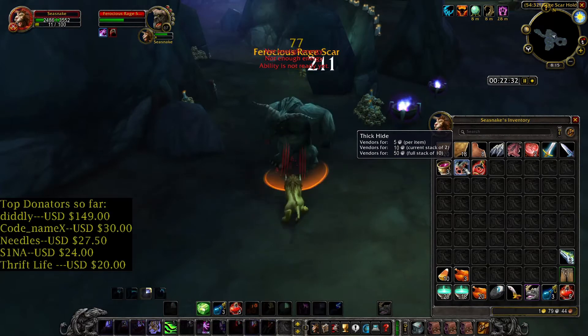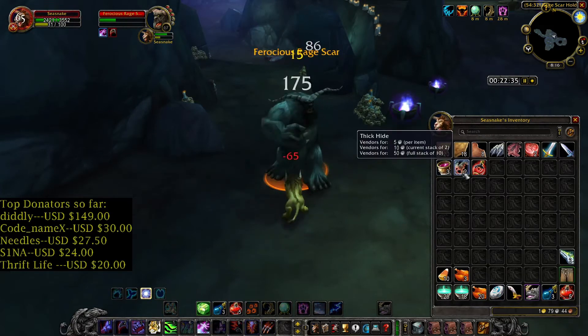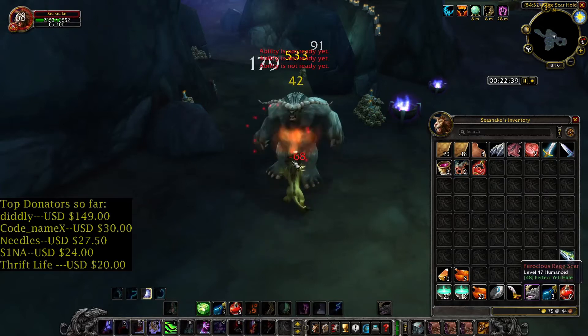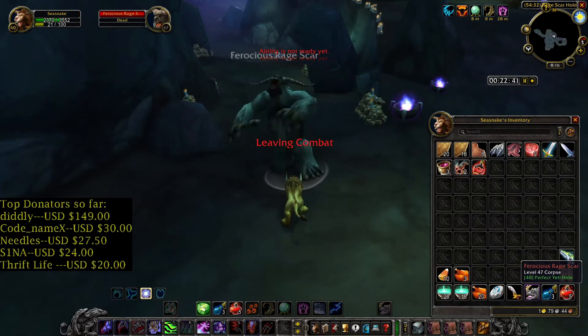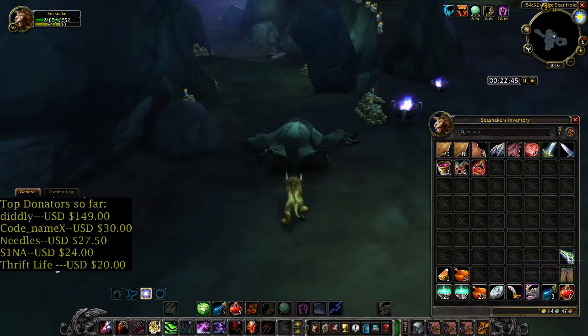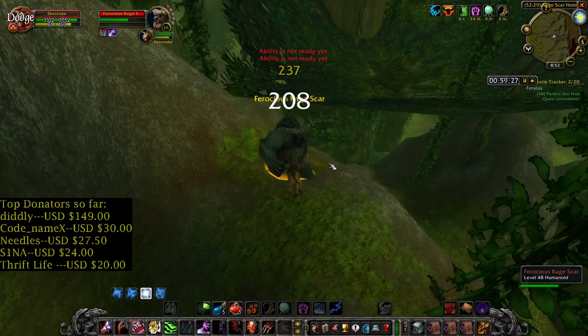Two Catty Hide, five silver — I'll probably sell it to the vendor. They're dropping around five silver, two silver. Now let's finish this one-hour grind.